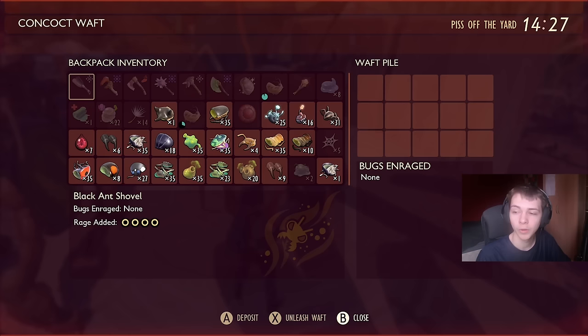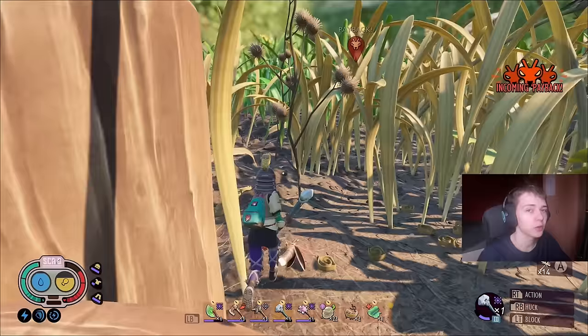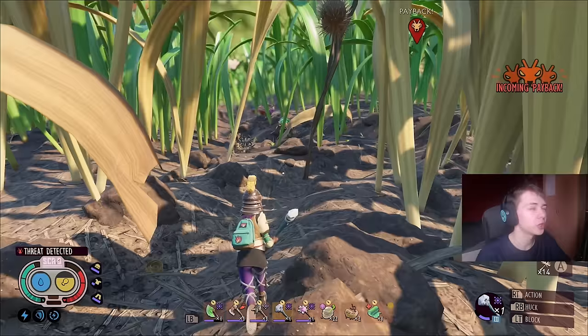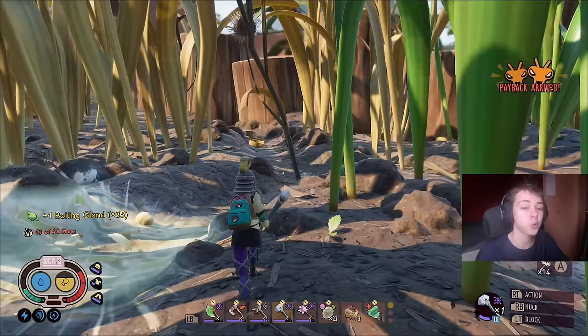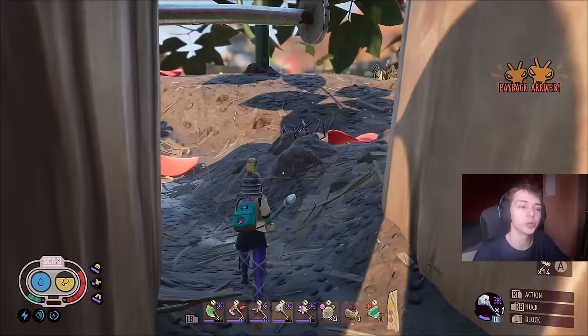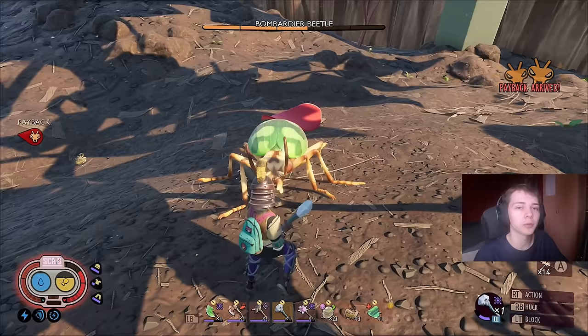For Bombardiers: the Part gives a spawn value of 5, the Boiling Gland gives 10, and a Bombardier costs 4 to spawn. One Boiling Gland gives a spawn value of 10, spawning 2 Bombardiers using 8 of that value — the remainder cancels out. Two Boiling Glands give a spawn value of 20 for 5 Bombardiers, so it's more efficient to calculate the exact number. You're always going to get at least one Bombardier in these raids. Each Bombardier gives you 40 science per kill.